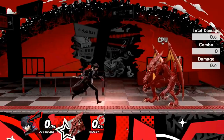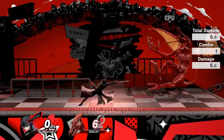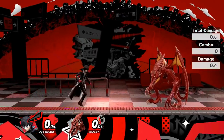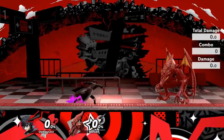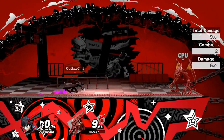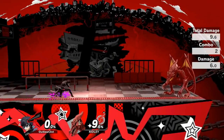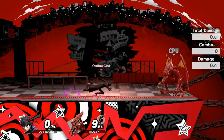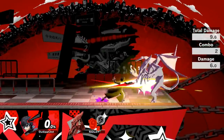Joker's forward tilt involves a quick two strikes with his dagger straight ahead of him, which will slightly knock the opponent back horizontally. As their percentage increases, they'll have more horizontal knockback. It's a really nice tilt with a good amount of range, and it compliments his gameplan of gimping the opponent because his aerials are really good for that. Overall, pretty solid tilt attack with decent range.